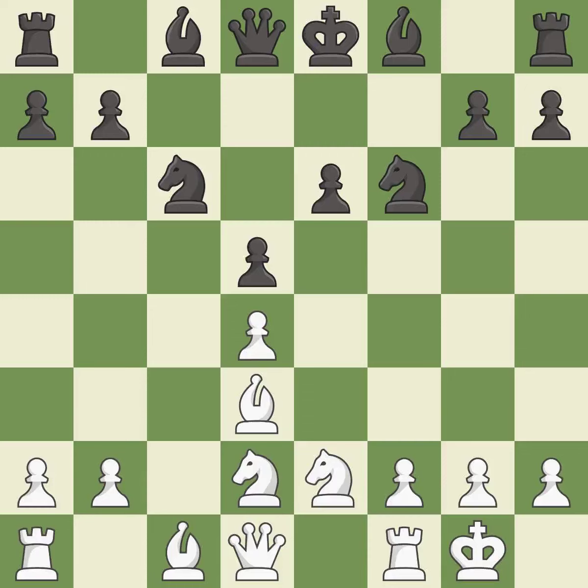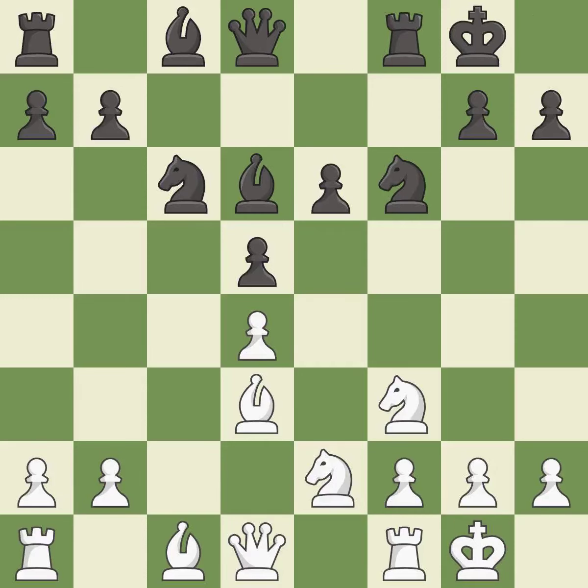Castling gets the king out of the center and activates the rook. Bd6 develops the bishop to an active square where it controls the center and attacks the h2 pawn. Nf3 supports the d4 pawn and controls the e5 square. Castling gets the king out of the center and activates the rook.